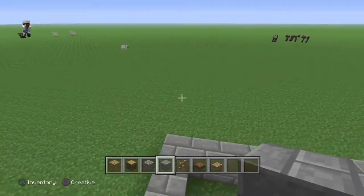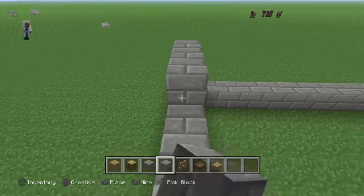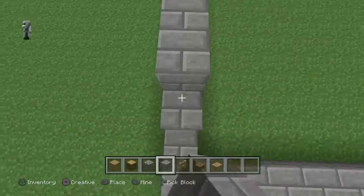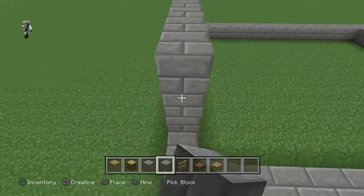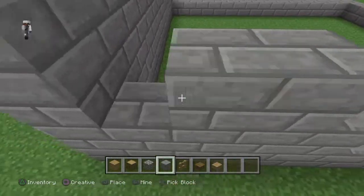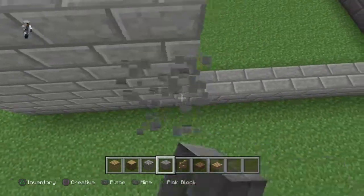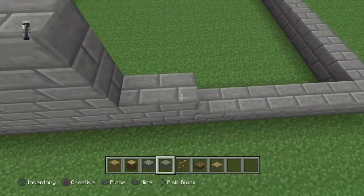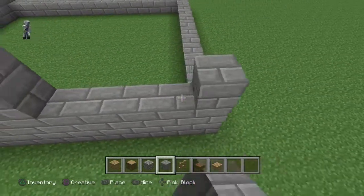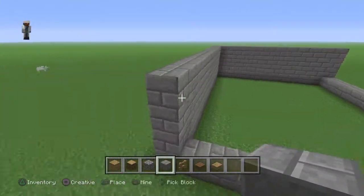Now you want to build up this by three blocks, and you want to do that all the way around. Go to the front of your house.